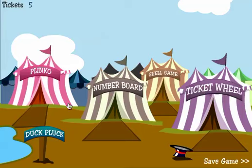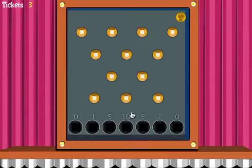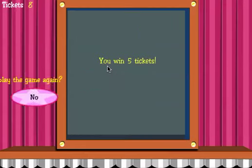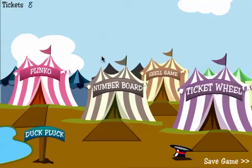Now I have the choice of playing five different games. Let's start off with Plinko. Click Start Game. This costs two tickets. I have to drag this little coin to a spot where I think it has the best chance of landing in the ten circle so I can win ten tickets. I let go and here it goes. Looks like I got five, so I actually won a few tickets. I'll try something else — I now have eight tickets.